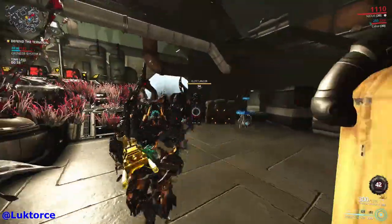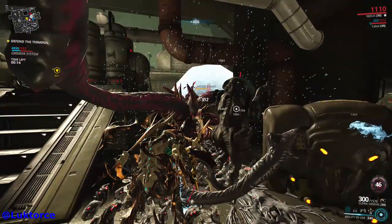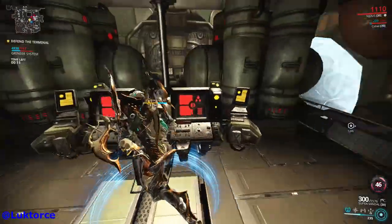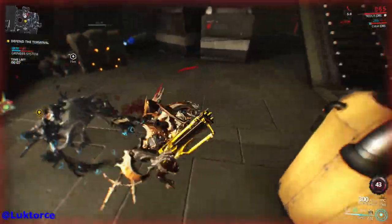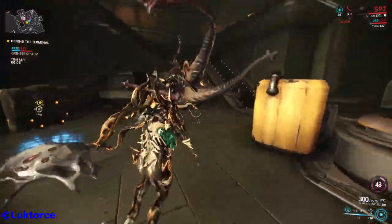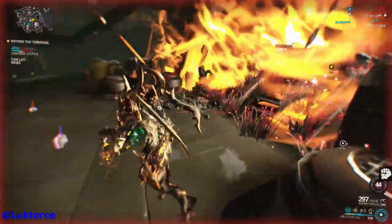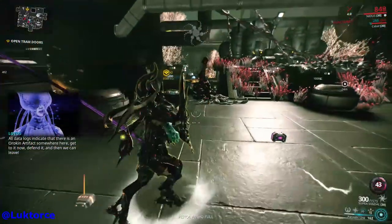Cost-wise, based in Australian dollars and on a rough price of 7.32 cents per platinum, the skin on its own costs a very reasonable 150 platinum — or $10.98 AUD — when you consider the quality and detail of Nidus not only in standard form but also when it mutates.